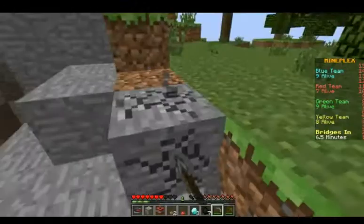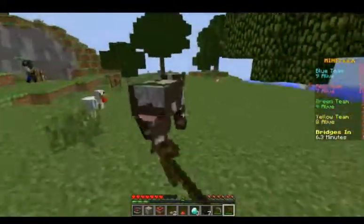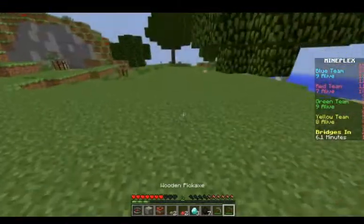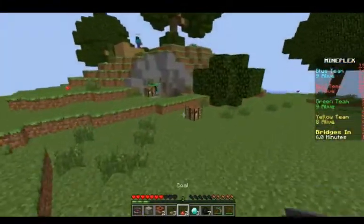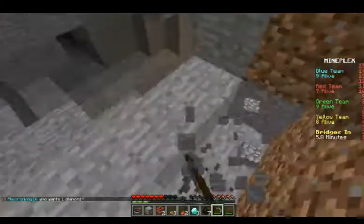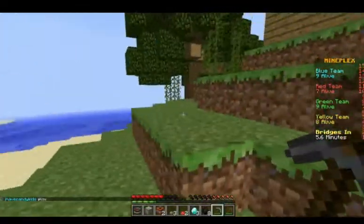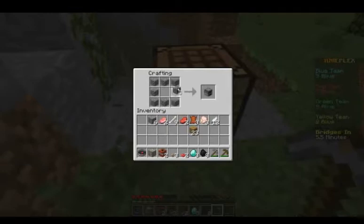I need to kill some animals for food. I can get some leather too. Let's cook this stuff. We made a furnace — actually let's do two furnaces because we need to cook food and cook the iron. We have five minutes left before the bridges are built. I think it's the volcano map.